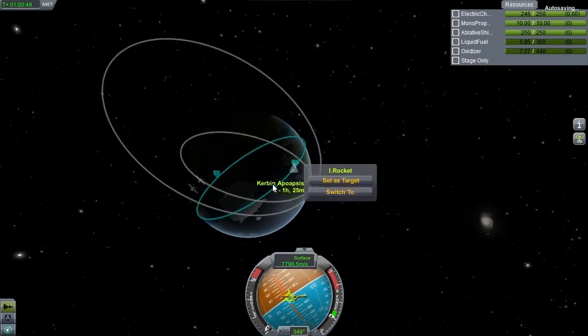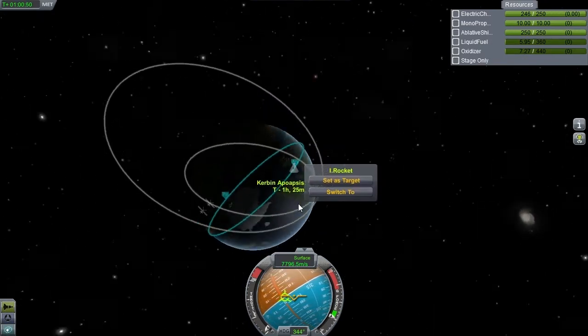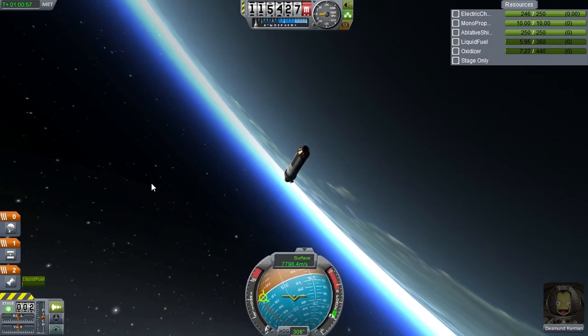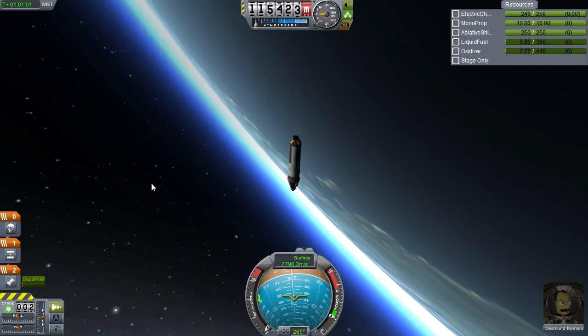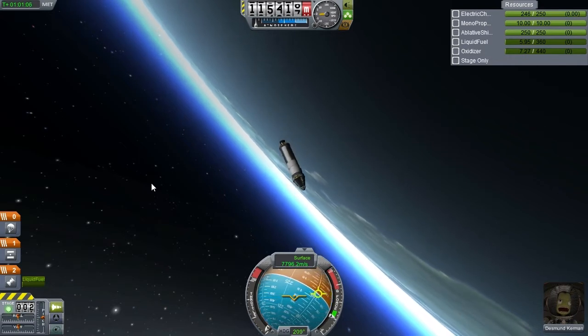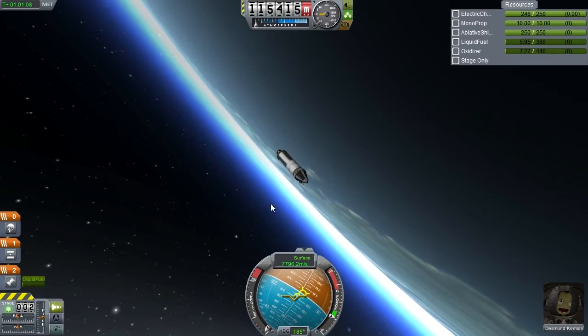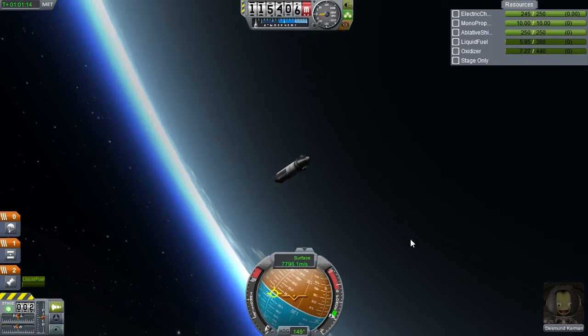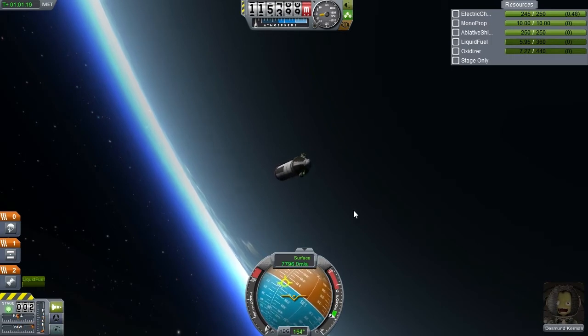Same as the last two episodes, we are attempting to do a proper re-entry, and so far it has not proven easy, or indeed possible. Last episode I talked about the deadly re-entry plugin and how I updated it so that it was now compatible with the real solar system and the heat shields. Turns out that was not actually the case — I needed a config file from a mod called Realism Overhaul. I think I got it now, and we are attempting another re-entry to see if that's actually the case.